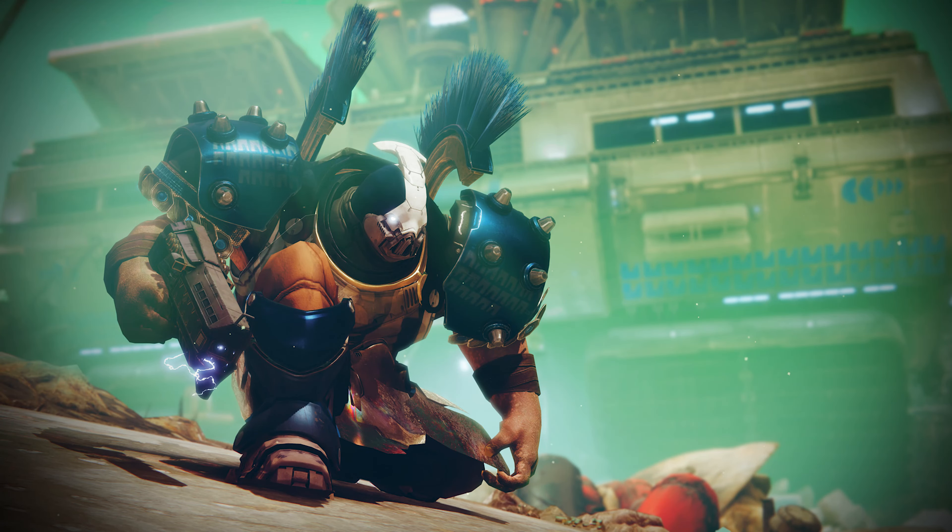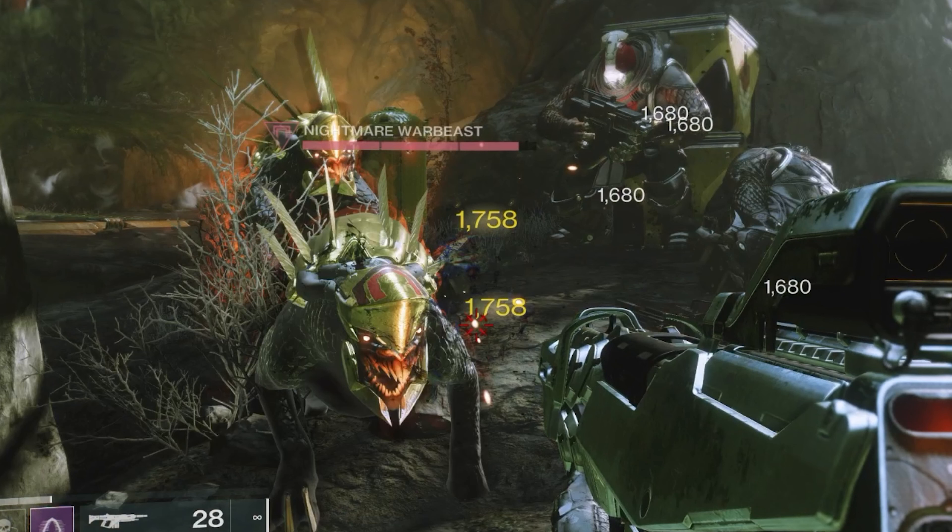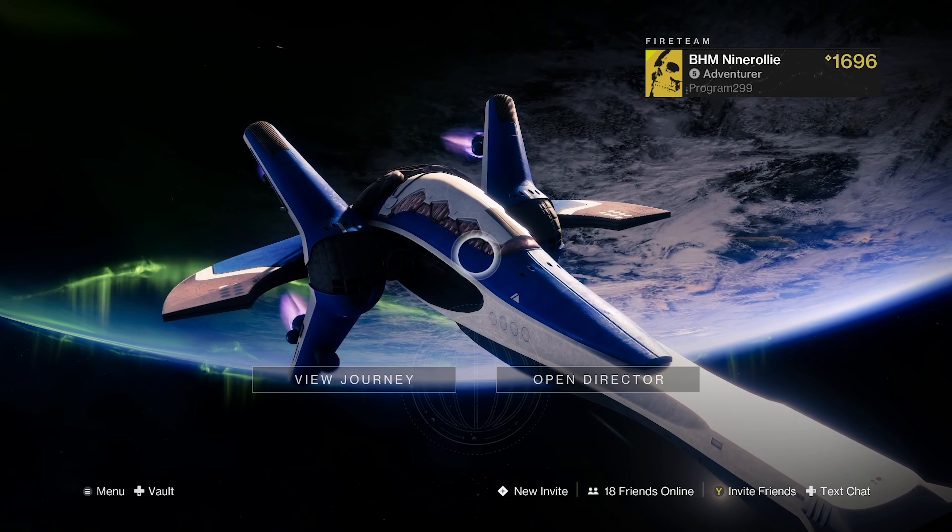Now for this Lost Sector, the enemy type is Cabal and the boss is named Xurz, the Unstoppable Weight. There are also Nightmare War Beasts in this Lost Sector. This Lost Sector is a massive wave of Cabal.